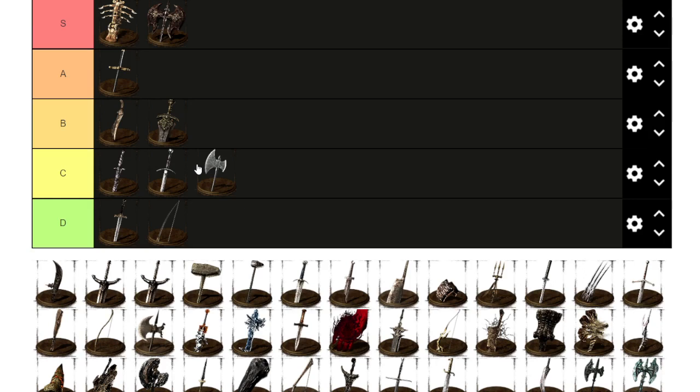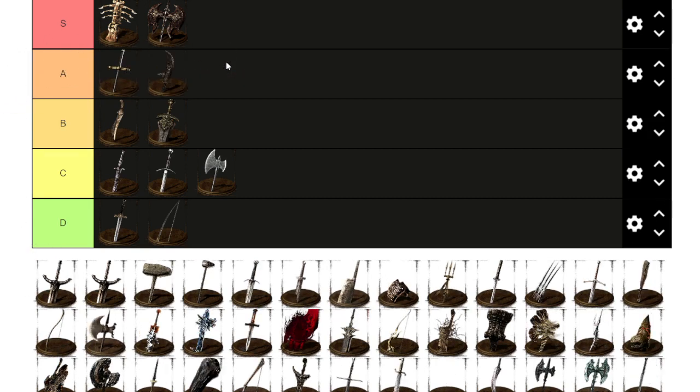Next up is Black Knight Halberd. It's decent, usable, a little bit heavy, does good damage, has amazing range, and has swag points. I'm very tempted to give it S — yeah, it's better than the Balder Side Sword. This one definitely gets S rank for its moveset capability, range, and swag points. It's definitely S tier.